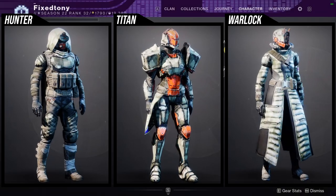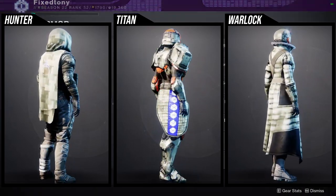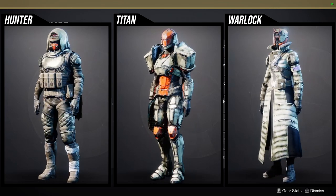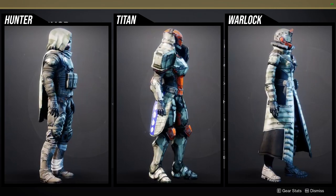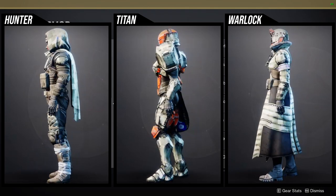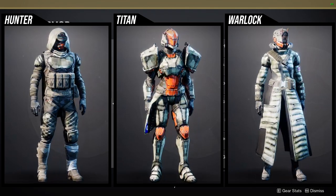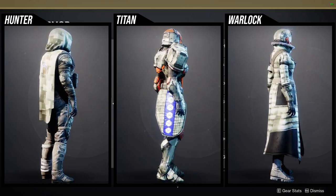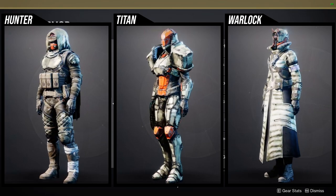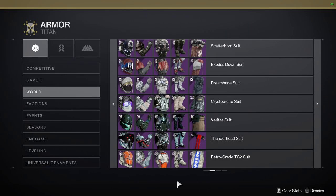For the Titans — everything but the mark is really good. I actually really like the Retrograde for the Titans because the helmet you can change colors, and I know that sounds weird, but this helmet is used a lot in other various pieces.